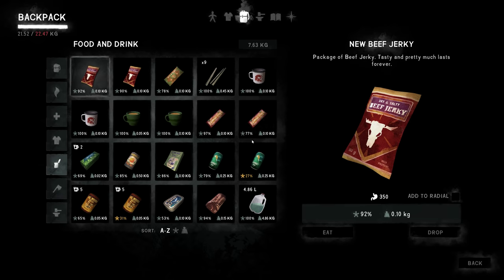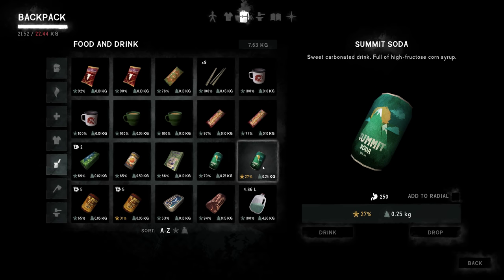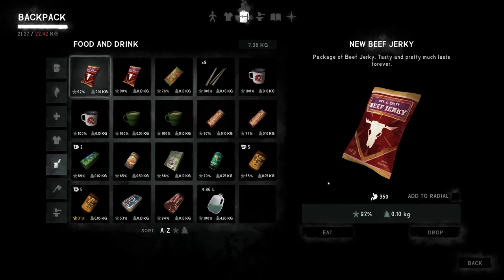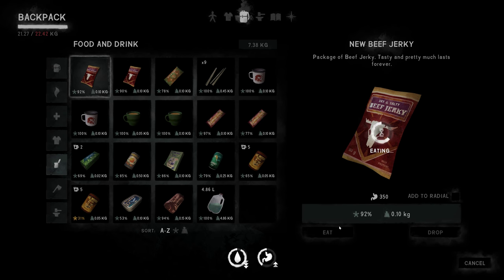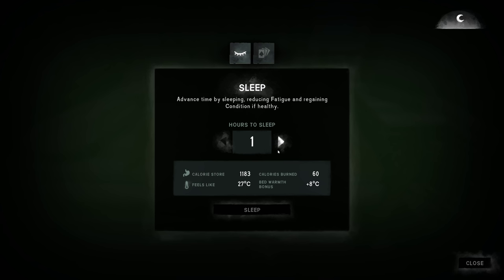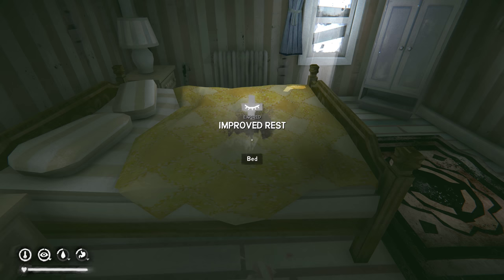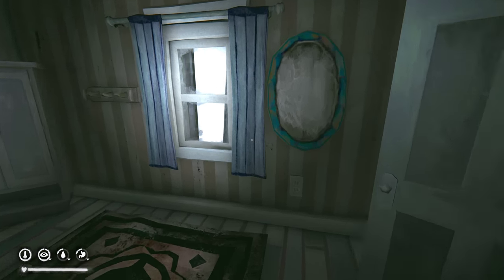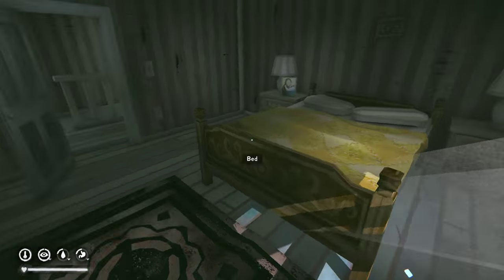We're gonna sleep — we gotta eat first. I'm gonna drink this old soda, eat some jerky. We're not playing on the hardest settings, we're playing on the medium settings. Let's go to bed for ten hours — this probably won't work, but let's try. Hopefully that blizzard goes away. We're almost fully healed — actually, we are fully healed. You can't break down curtains in story mode. Interesting.